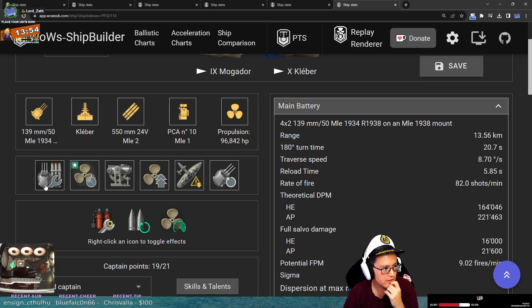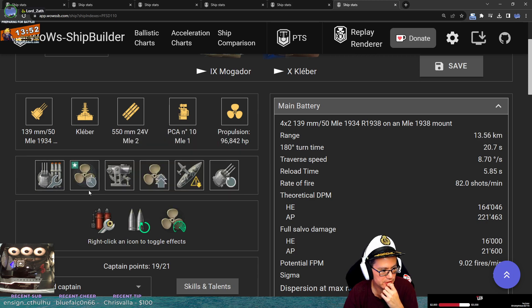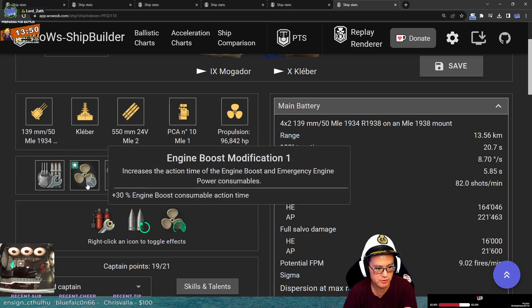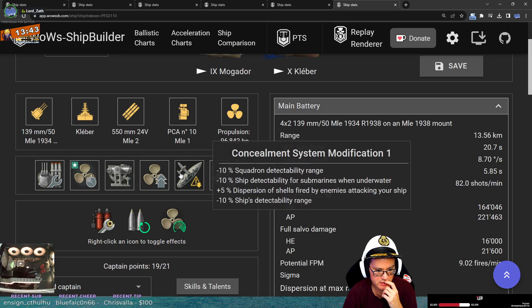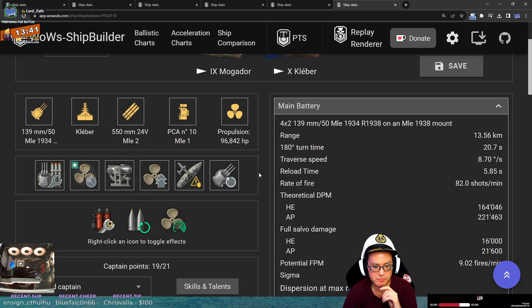What you've got here is main armaments, propulsion engine boost — that's really nice if you plan to YOLO stuff, it comes in handy. Aiming systems, propulsion, concealment, main battery.